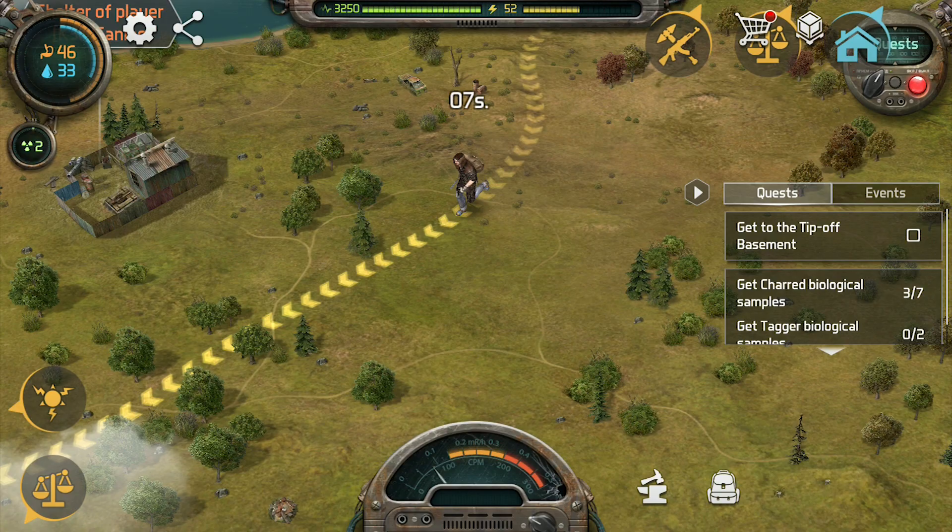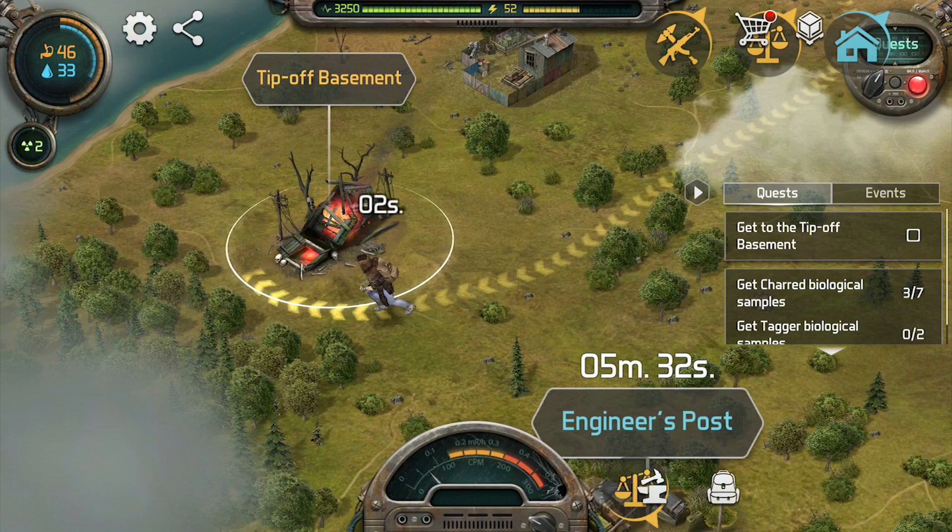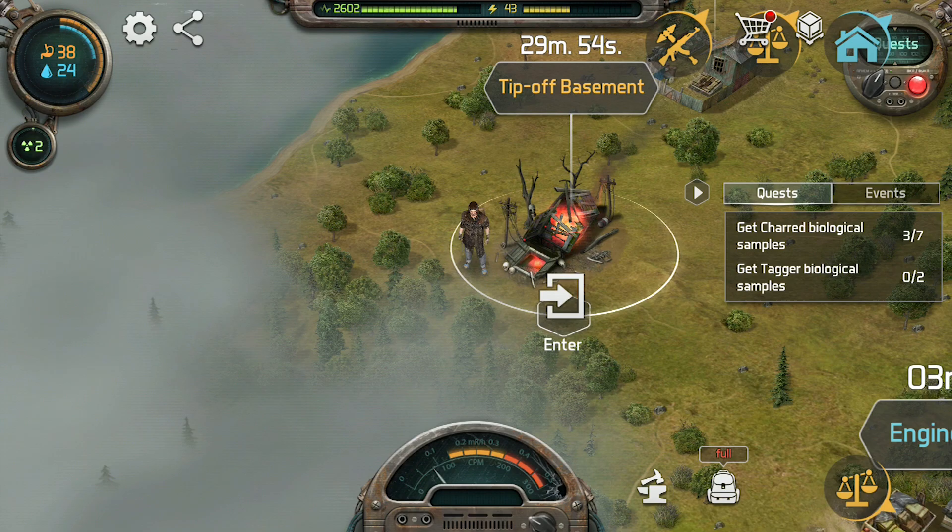The fifth type of location are storyline events, which will appear when you get to that place in the storyline and won't disappear until you complete your objective for that storyline quest. So those are the five different types of zones.